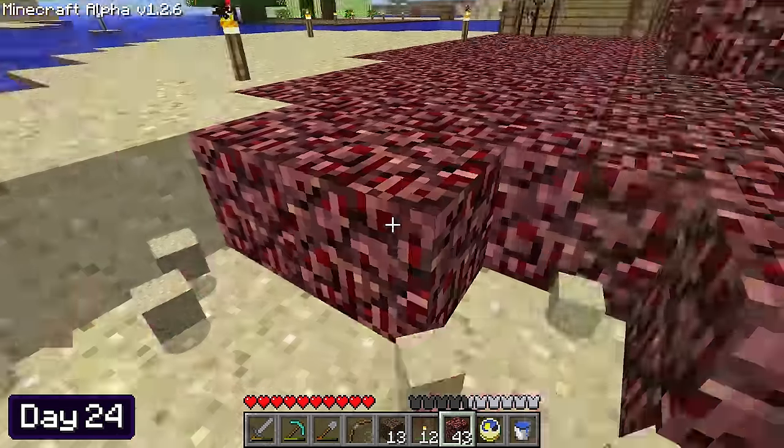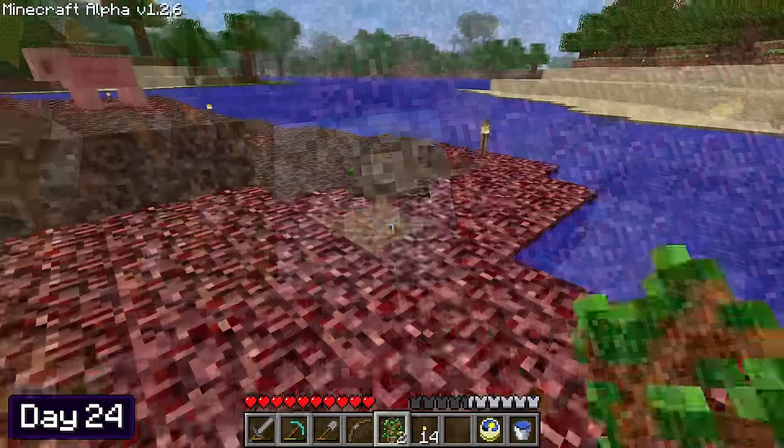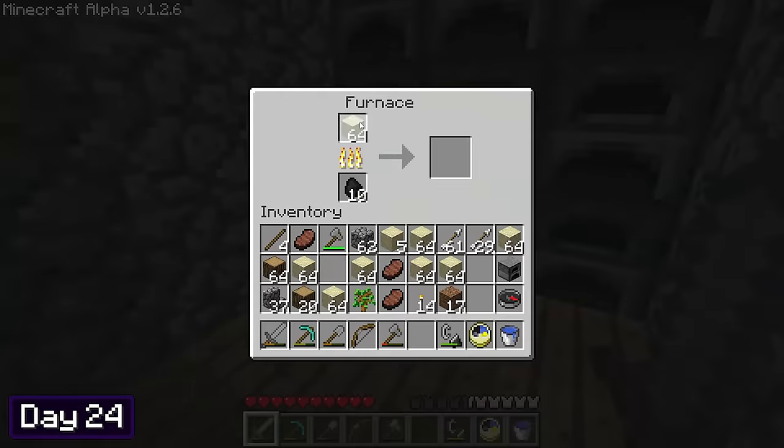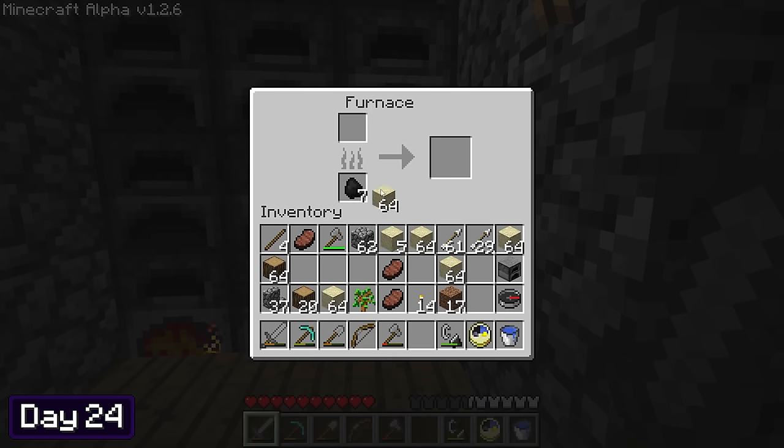I worked all throughout the night of day 23 and into the morning of day 24. To finish off the island, I made a small plus sign out of glowstone blocks and then planted some saplings. With one project down, I already had another in mind — and this one's going to involve a lot of glass, so I put 9 stacks of sand to smelt in my furnaces.